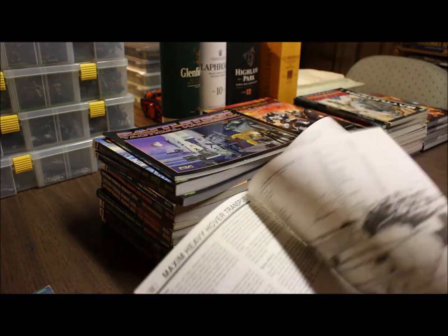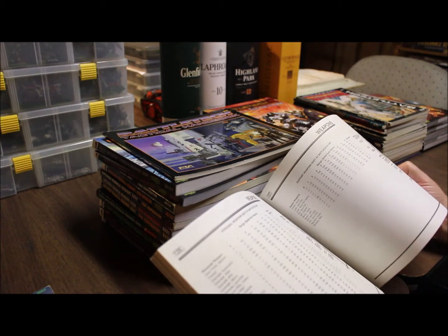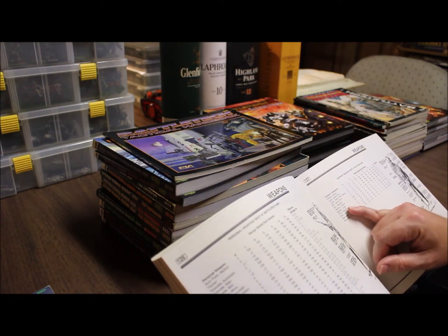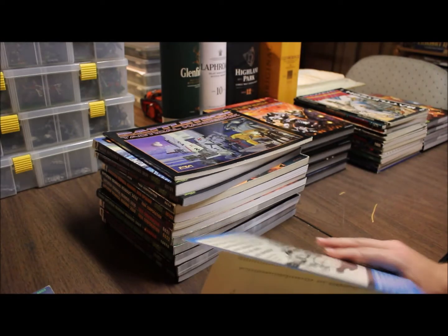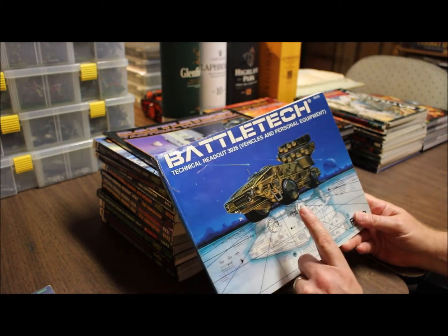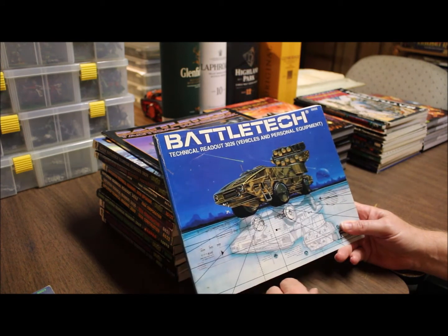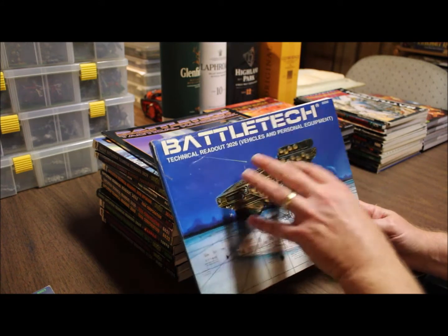The Technical Readout 3026 is for vehicles and personnel — more tech on infantry weapons you can throw into the game. Infantry flamers, machine guns, mortars, PPCs, rocket packs — stuff that hurts mechs, found in this book. Very good if you're playing as a mercenary and you want infantry, mech support, or tank support.